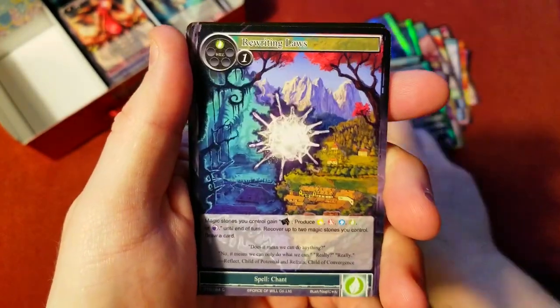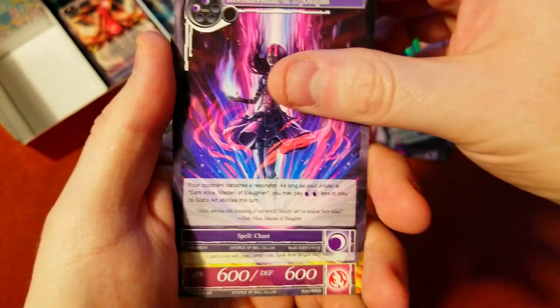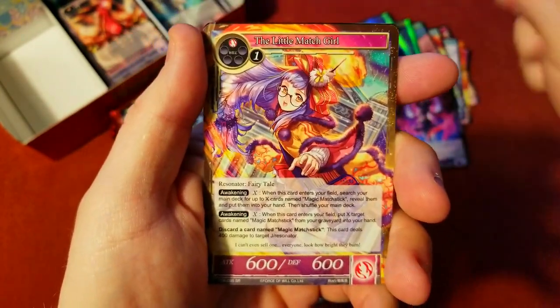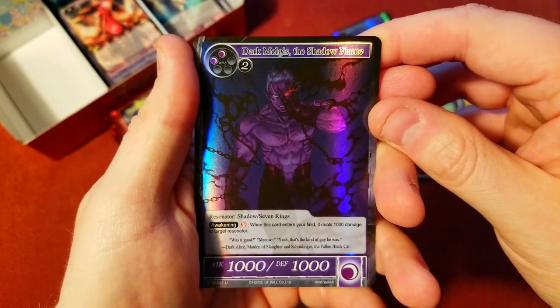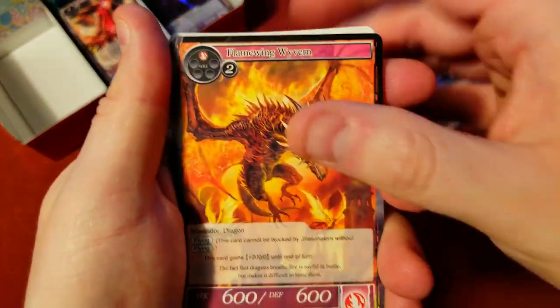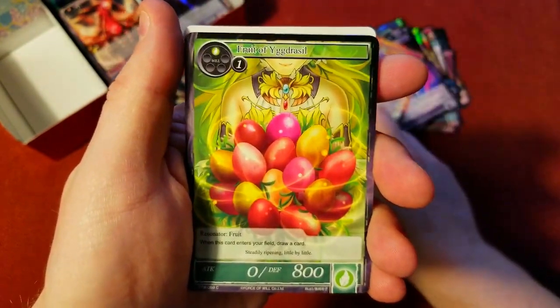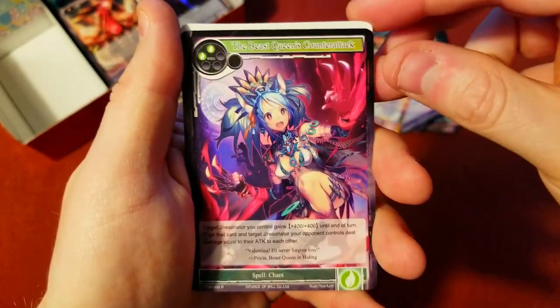There's our rare, Recollection of Dystopia. Little Match Girl — just the regular version; we already got the foil stamped of her. Then an uncommon, Dark Melgis the Shadow Flame. It bums me out when some of these really cool cards like Little Match Girl aren't worth anything — we got the stamp version and it was barely worth anything. But it is what it is, these are older sets.